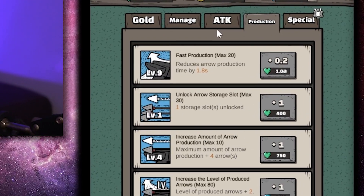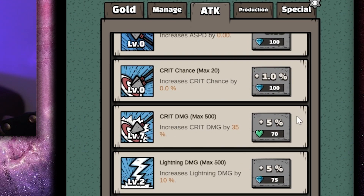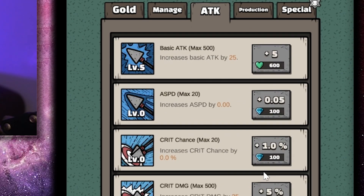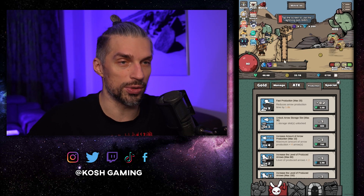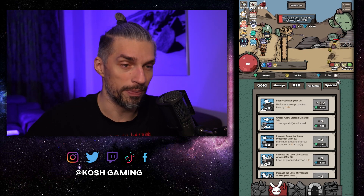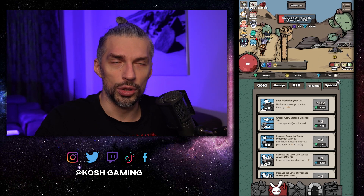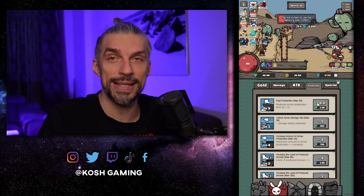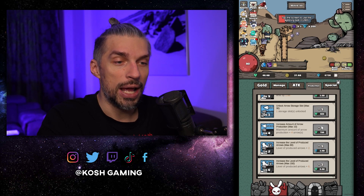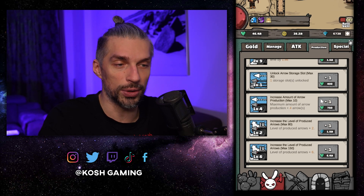For the upgrade menu with rebirth stones: basic attack upgrades are cheap and nice specifically early game. Crit damage is good too. Now for the rebirth stone upgrade tree: if you're playing with auto production or the no-ad pack, max out fast production first — that gives you crazy arrow income and is really efficient. After that, invest some stones into arrow storage slots, as you'll need them later.